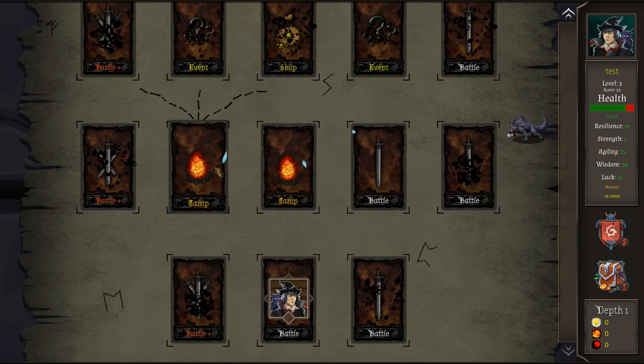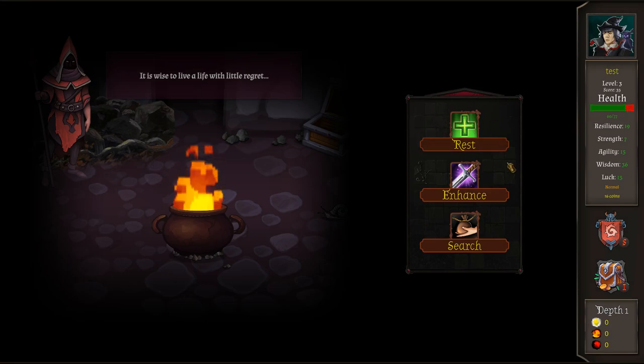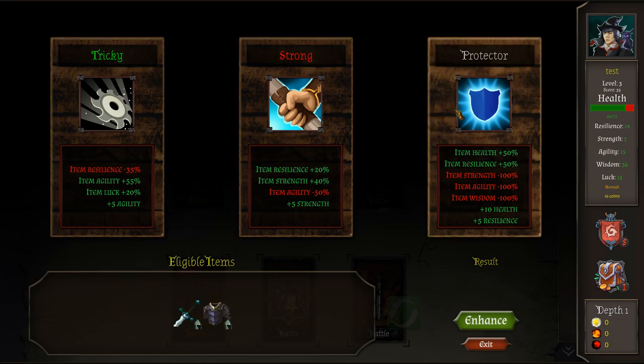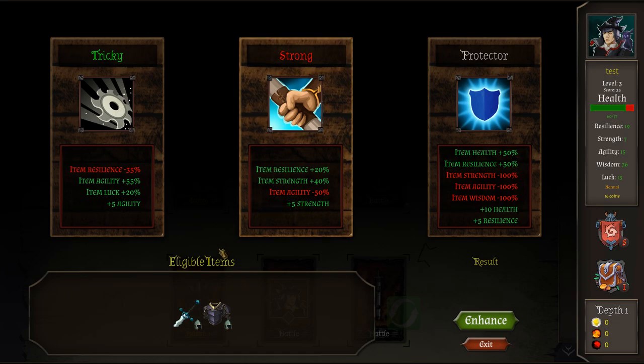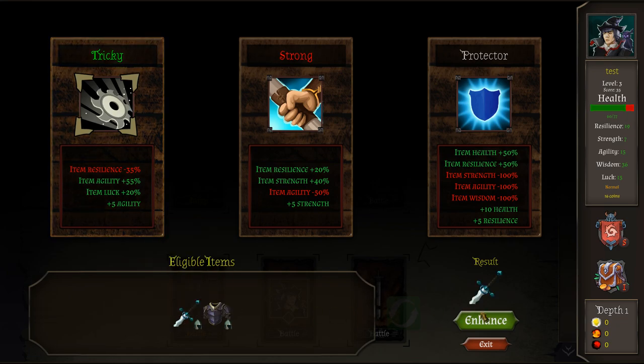Next up we have three paths — camp, camp, or battle. Let's go to the camp over here. At camp we can do a few different things: we can rest to get hit points back, enhance one of our items, or search around and try to find things. Let's enhance our sword. We have both the plate body or the sword, and we can attach something onto it — make it trickier, stronger, or protector. This will lower strength, agility, and wisdom of the item, but increase health and resistance. I think agility is a chance to hit, so I'm going to take this tricky option. I'm going to make a tricky sword.